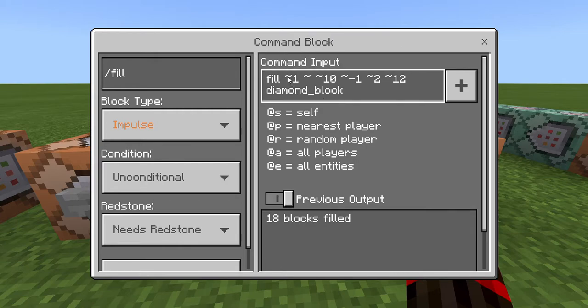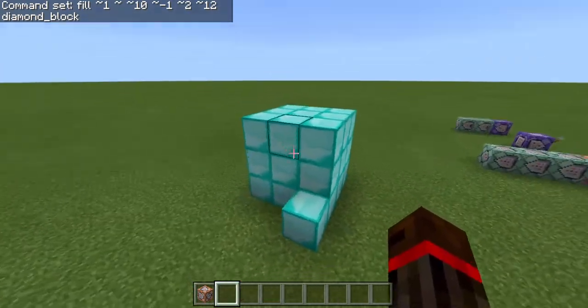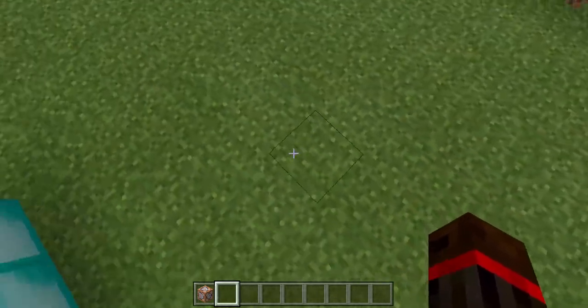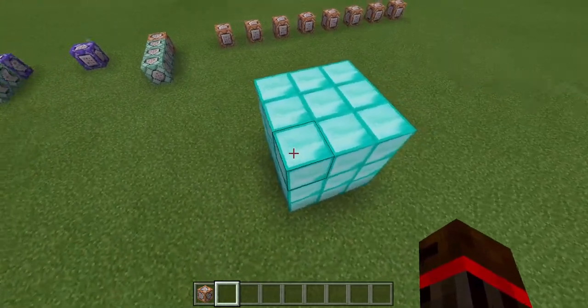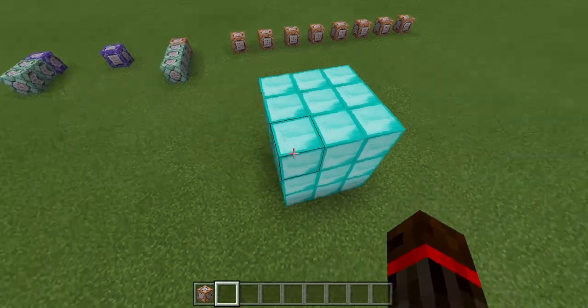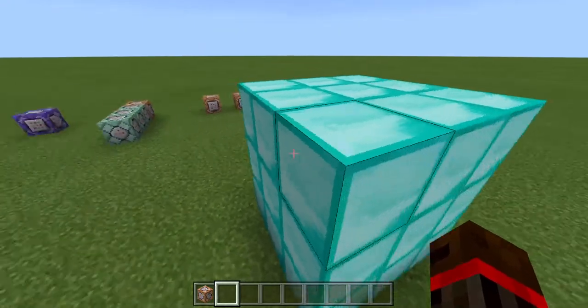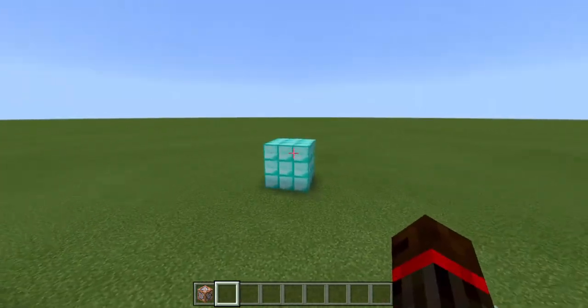The slash fill command is about the same except instead of three sets of numbers there are six. The first set is the bottom closest corner and the second is the far right corner, then it will place a diamond block there. So that's three blocks wide — the first set is one block over at the same height and 10 blocks forward; the second is one block farther, up two blocks, and 12 blocks forward. You can fill an area and do the same with air or any block you want.